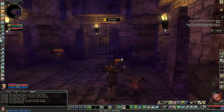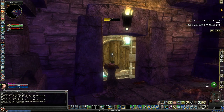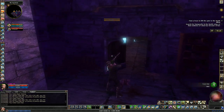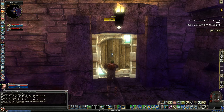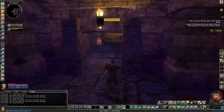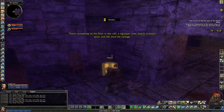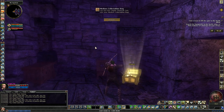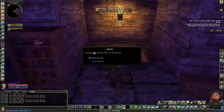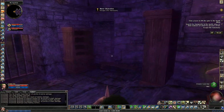This is a pay-to-play area by the way — this isn't something you get in the free-to-play version of the game. Unless you have Turbine Points to spend, you'd have to pay money to access this quest. There's something on the floor in this cell — a ragpaper note, hastily scrawled and left amid the carnage. The handwriting note reads: 'Father, they walk again and have gone below. — Marguerite.'